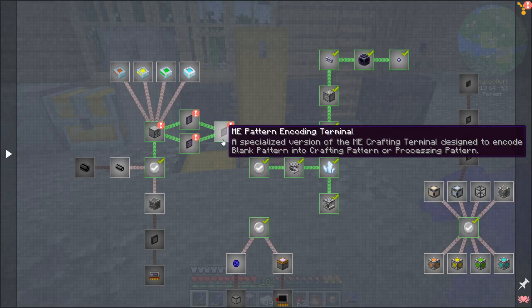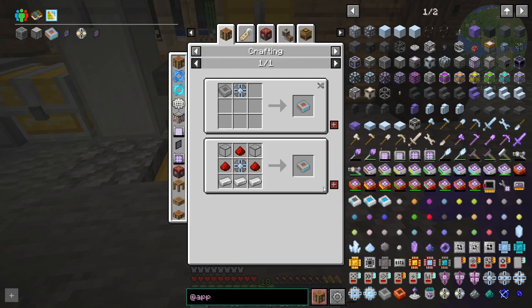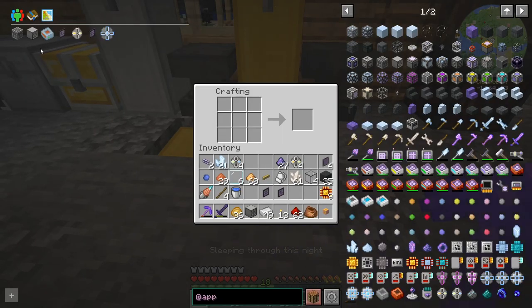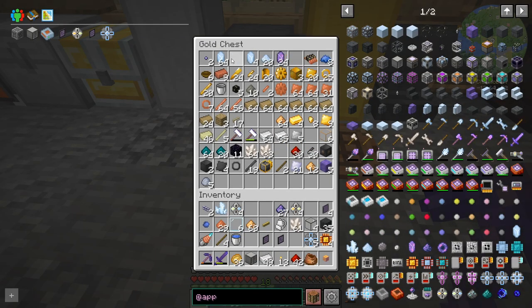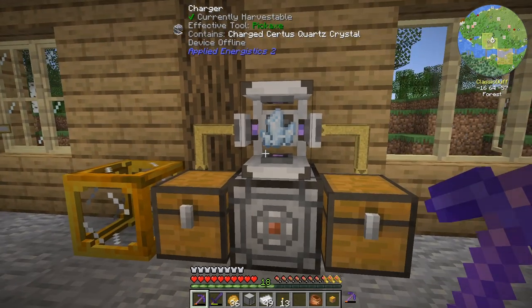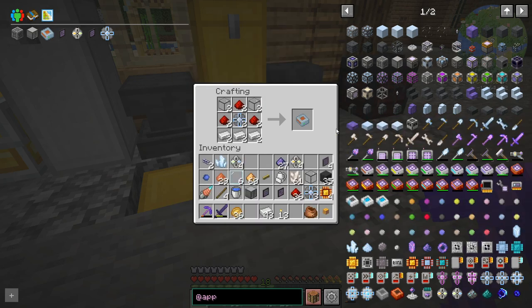We've got encoding, crafting, ME terminal, and pattern access. To have our storage working we need storage components - we should get a whole heap, as many as we can. That means we get five. We're short on charged certus, so we probably want to charge up a stack of certus quartz. That fancy automation is still working! So that was the storage components, and then we craft the drives and got two of them.